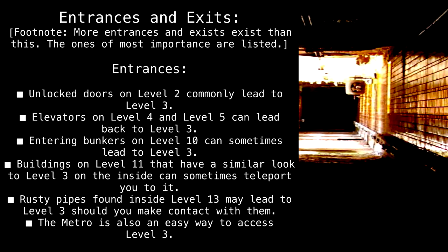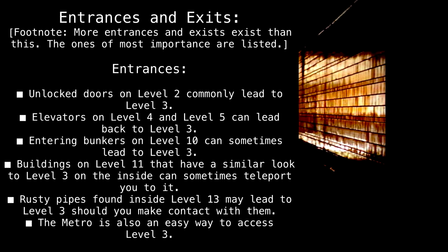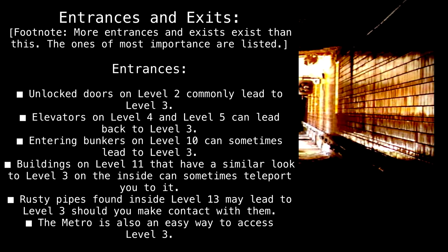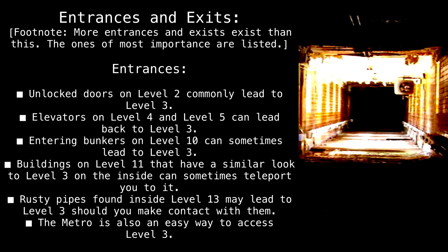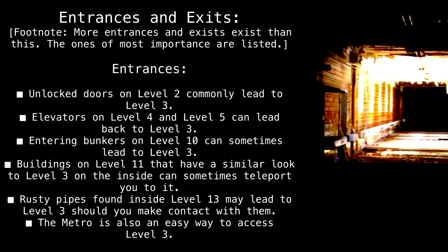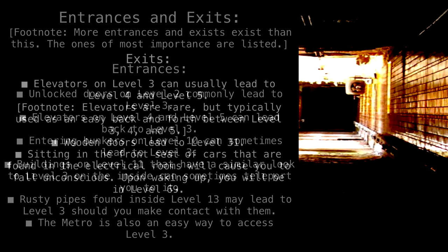Entrances and Exits. Footnote: More entrances and exits exist than those listed; the ones of most importance are listed here. Entrances: Unlocked doors on Level 2 commonly lead to Level 3. Elevators on Level 4 and Level 5 can lead back to Level 3. Entering bunkers on Level 10 can sometimes lead to Level 3. Buildings on Level 11 that have a similar look to Level 3 on the inside can sometimes teleport you to it. Rusty pipes found inside Level 13 may lead to Level 3 should you make contact with them. The metro is also an easy way to access Level 3.